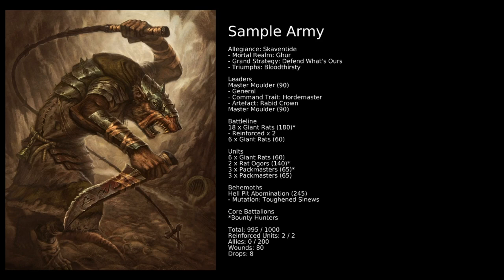We've gone for the command trait Horde Master, which is really cool. Once per battle, if this general is on the battlefield and a friendly pack unit is destroyed, you can call more creatures to the fore — on a 3+, a new replacement unit is added to your army. It's essentially a free use on top of his command point for the turn. He's also got the Rabid Crown, giving plus 1 to hit for all friendly Clan Mulder Fighting Beasts and Clan Mulder Pack units within 13 inches of the bearer.